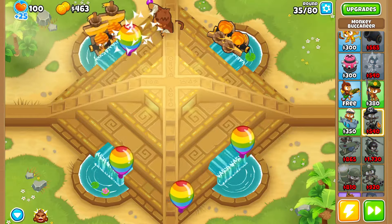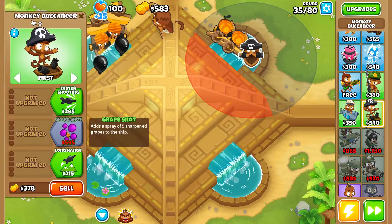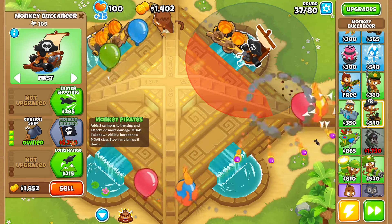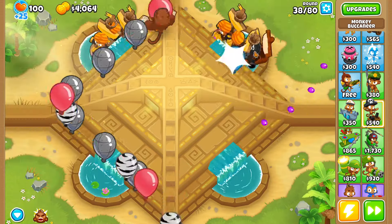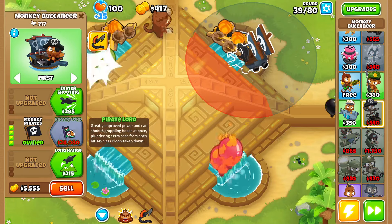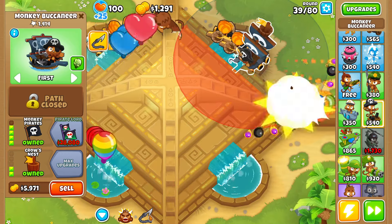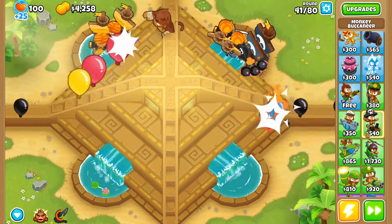There's our fourth merchant man. Now let's grab another monkey buccaneer and upgrade it up to Monkey Pirates — this is to make sure we can deal with MOAB-class bloons, since we've invested a lot of money into merchant men. I'm not sure how likely it is we'll afford Monkey Pirates in time, but if we can't we can always sell one. Round 38 — it looks like it'll be a close call. Round 39, there we go! Let's buy Crow's Nest and we'll have the ability off cooldown for round 40. We don't need to worry about more MOABs until round 50.